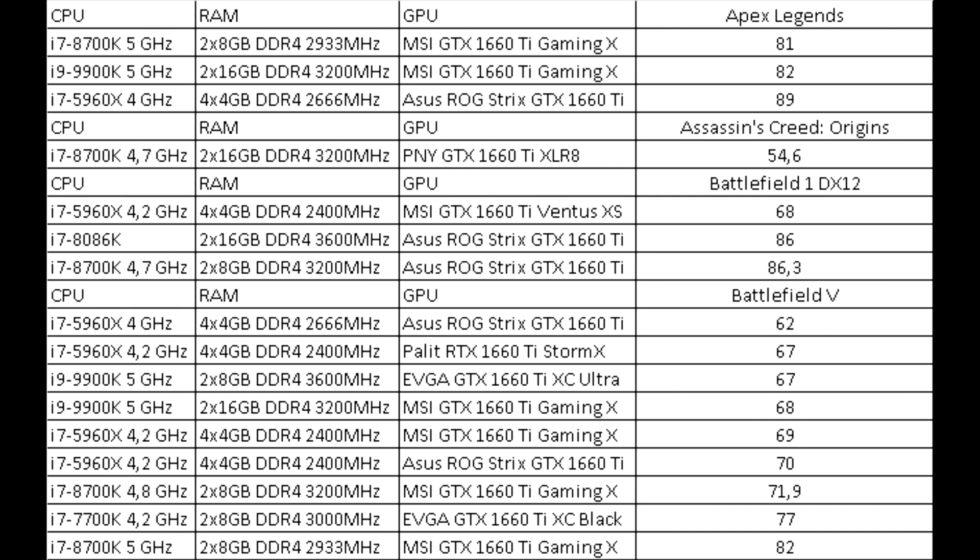Many games have been tested only once, and some by all testers. Apex Legends was tested by all three, with results of 81–89 frames. In Assassin's Creed Origins, only one tester measured, showing a result of 54 frames.